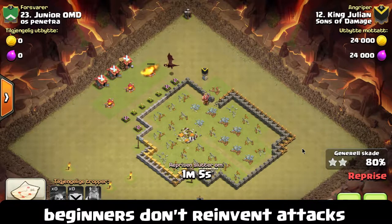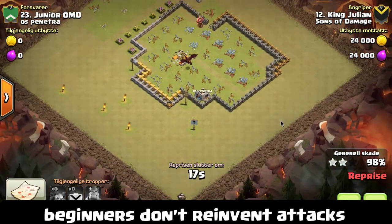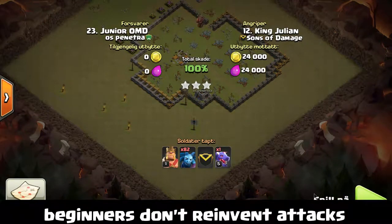Another very large factor in these three-star attacks: if there's been a semi-successful attack — say one that got 94% — don't reinvent that attack. It's obviously a successful attack. Watch it, find the few little places where you may be able to improve, change those minute details, and try to get 100% instead of 94% or 95%. If they use completely different troops than you, it might not be the right base for you. Try to add to other people's attacks instead of reinventing them.